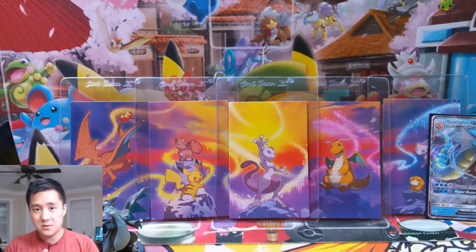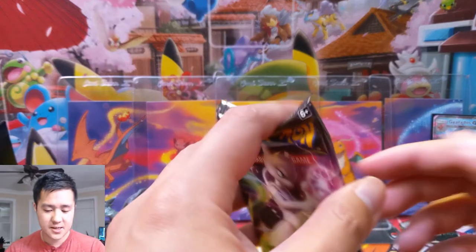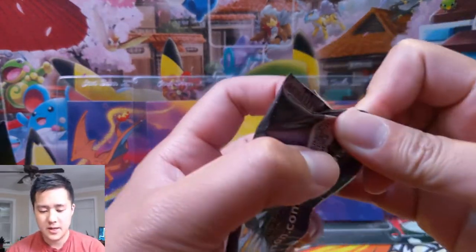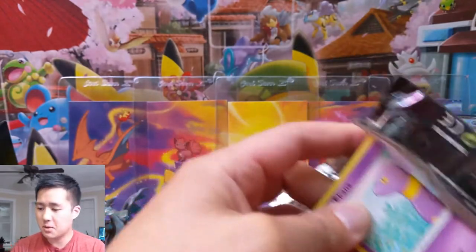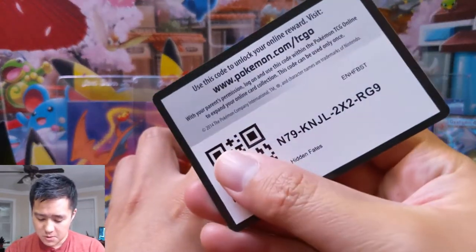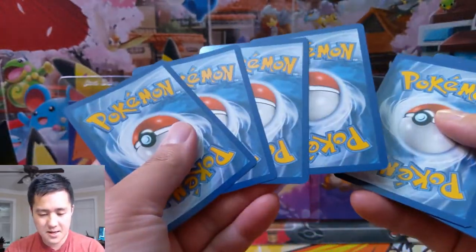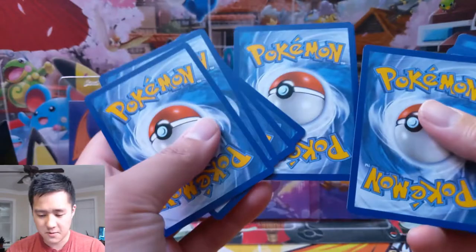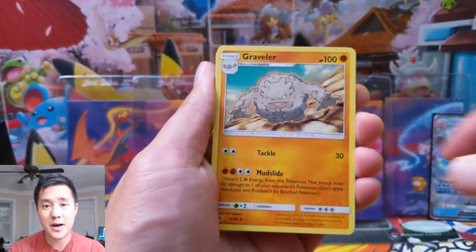We just gave away one of these tins, and in the near future we will be doing a Charizard Hidden Fates tin — probably the best promo as far as promos go. Let's get into this opening! We got our four packs. If you want to support the channel, hit that like button, subscribe, join the Discord, follow us on Instagram. Here we go for our first pack.